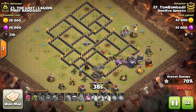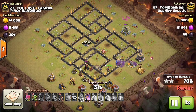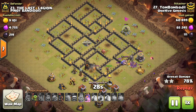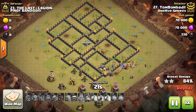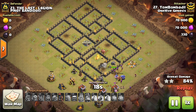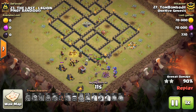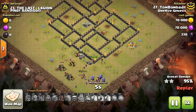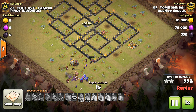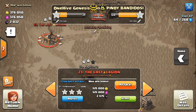Think of a queen walk. It's very valuable because nothing's dying — the healers are still up, the queen is still up if you do it right. But there actually is something being lost: it's called time, because queen walks take time. So you have to balance that out by bringing more cleanup troops, perhaps having a quicker second and third part of the attack. You have to manage time just like you manage your spell space and troop space.